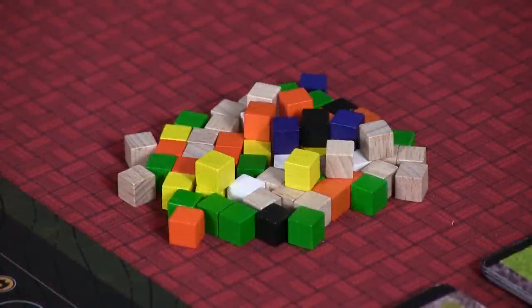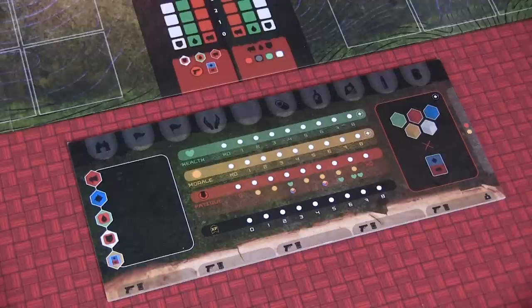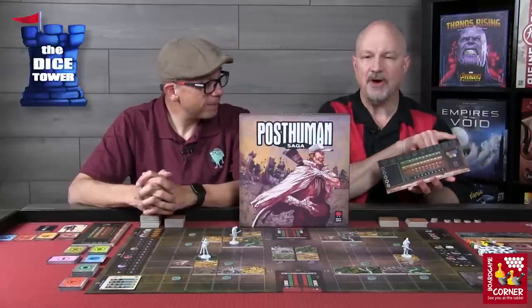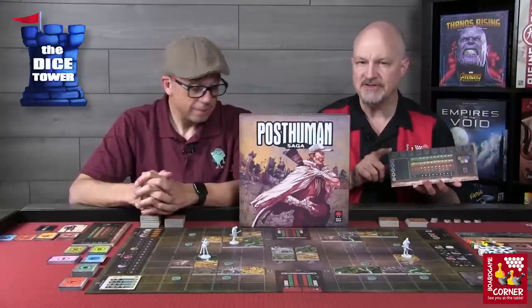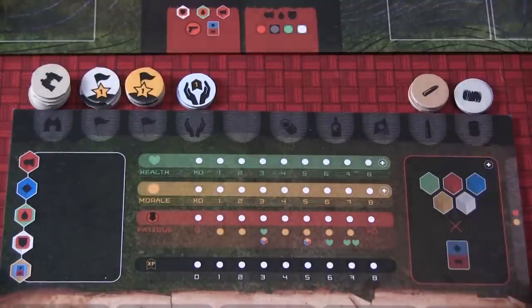After setting up the main board and all the global components, each player takes one of these player mats. These are generic, and we'll talk about the unique characters in a bit. But first we want to go over this because there's a lot of things each player needs to keep track of, and this board helps you do that. Across the top there are spots to hold all the tokens you'll be using throughout the game, and you get different amounts of tokens based on what character you use.